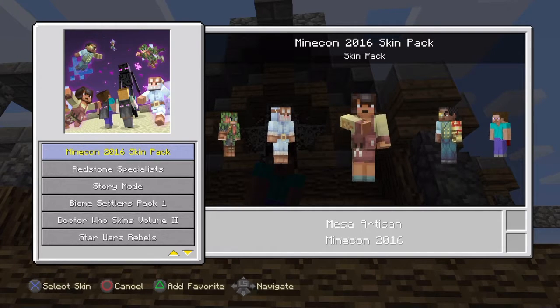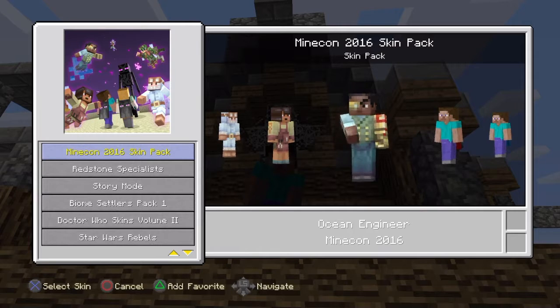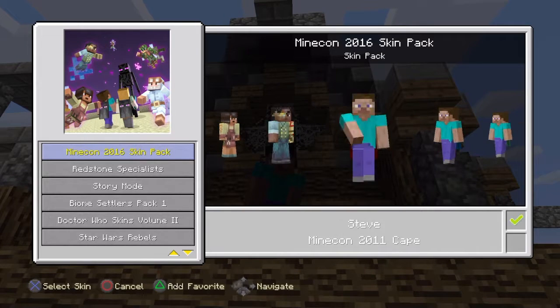A Mesa... I'm not even going to pronounce that — Artisan. And an Ocean Engineer. This one looks really weird — what's going on with that one hand? That one yellow and weird one. And yeah, so that's all the skins.